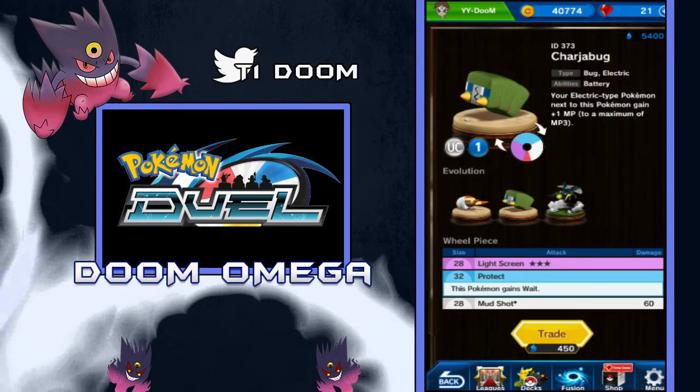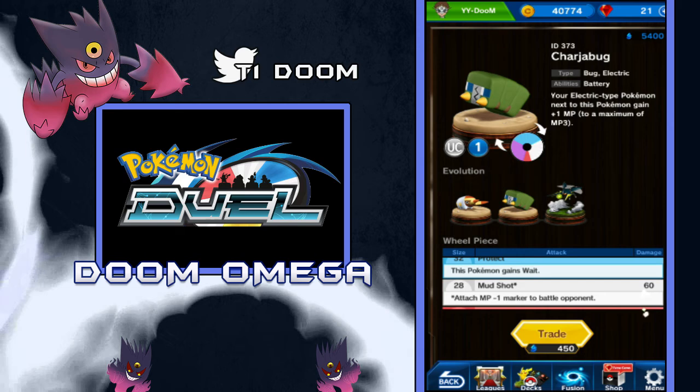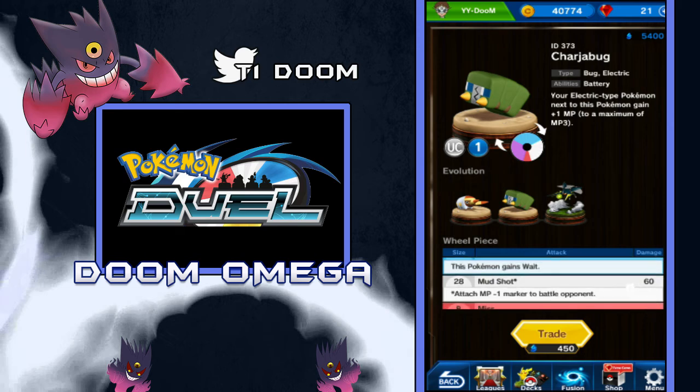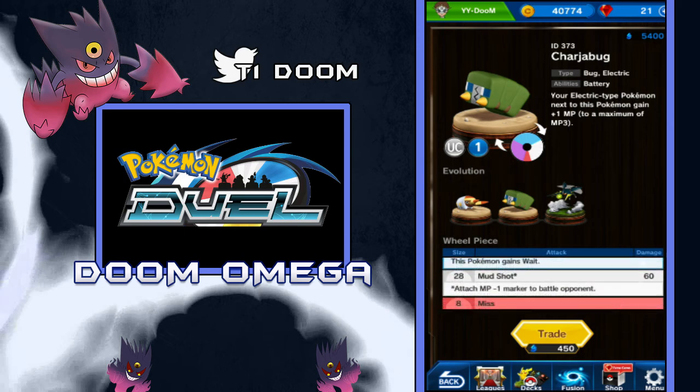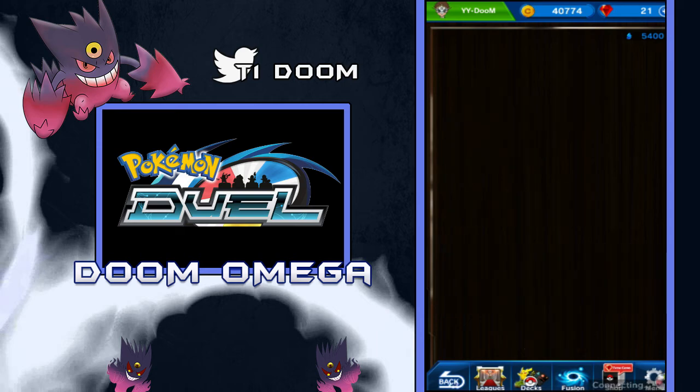Now Charjabug is the evolution, and it says your Electric type Pokemon next to this Pokemon gain plus 1 MP to a maximum of 3 MP. So if you have an Electric Pokemon beside it, then for the next turn you're able to move that Pokemon 1 extra MP — so Zapdos would be able to move 3 MP if it was beside it. It's got a Mudshot which is 60 — everyone knows what Mudshot does because Vibrava has it and it's pretty common. Light Screen — I'm not sure what Light Screen does; it looks like it's just a protecting move, same with Protect. And that's Charjabug.